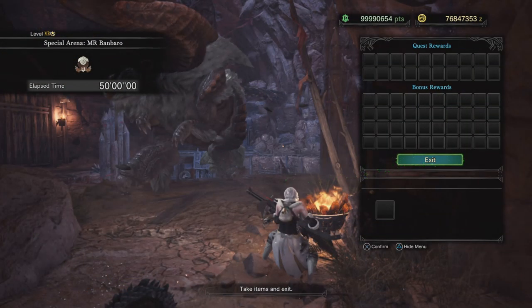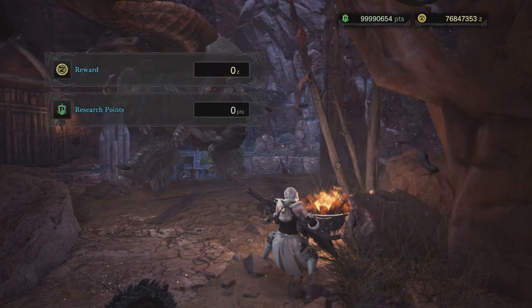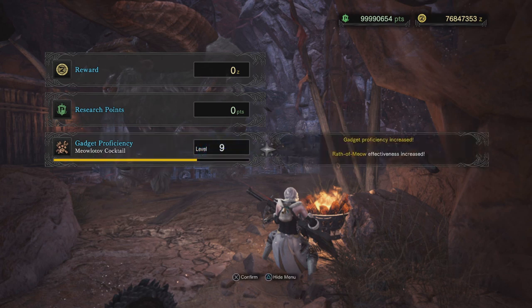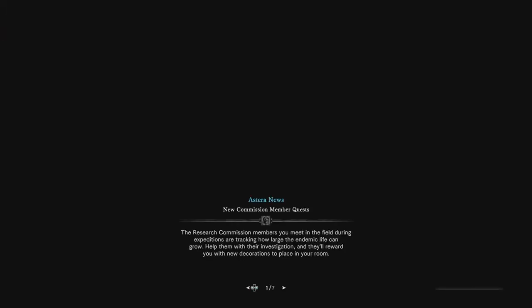I idled for 50 minutes. You can see in the bottom left corner of the screen the cat got stuck, so it was only really active for like half an hour. And my Meowlotov Cocktail levels up quite a few times. This would have gone up even more if my cat didn't get stuck — probably something like halfway through level 10, maybe even reaching 11. But it works either way.